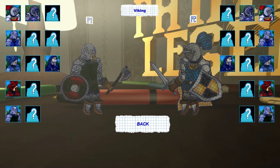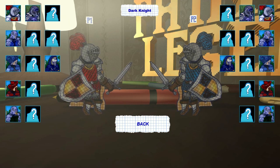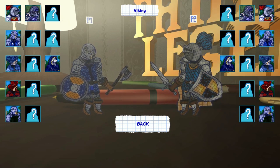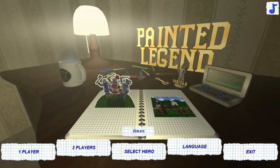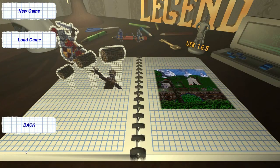Looking at the gameplay here — it has multiplayer, two players, and you can each pick your character with some unlockables. You've got a knight, a dark knight, a viking, a wizard, a mage. It doesn't matter though — they all play the same from what I can tell. I played the knight, the viking, and the wizard. They don't have any spells, just their weapon, and that's it.